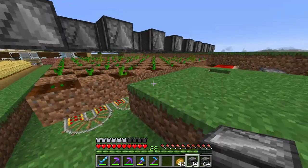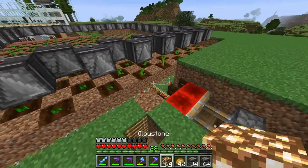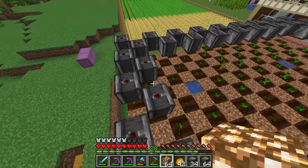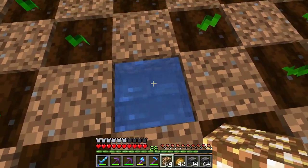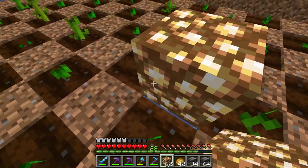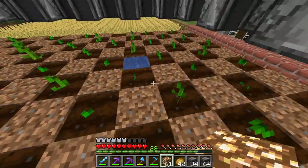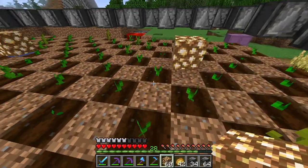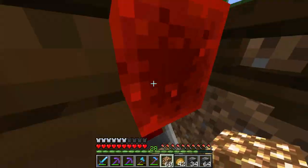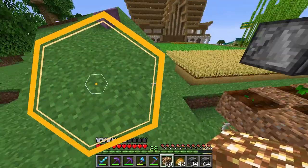Before you completely fill in all the observers, grab yourself some glowstone. Over the top of every piece of water, right-click to place a piece of glowstone. This won't ruin the water's hydration effect — it just gives the crops light and helps them grow. Without light they'll grow very very slowly or not at all, which is not what you want.